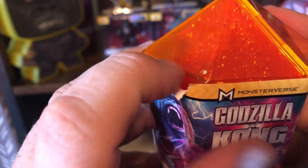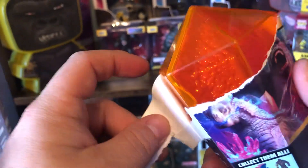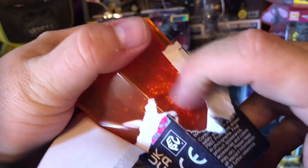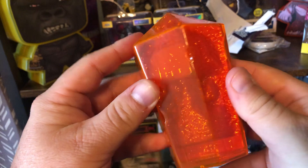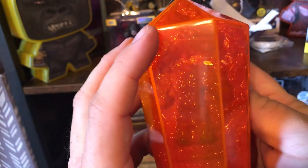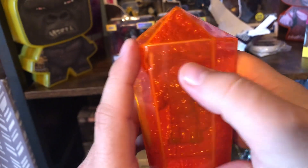Am I supposed to take this off around it? Collectors are probably pissed at me right now for shredding this. And I'm a collector, so... This honestly kind of hurts me, tearing that open. I can't tell what figure we may have from in here. Can you tell? Maybe it looks like a shape of Kong?